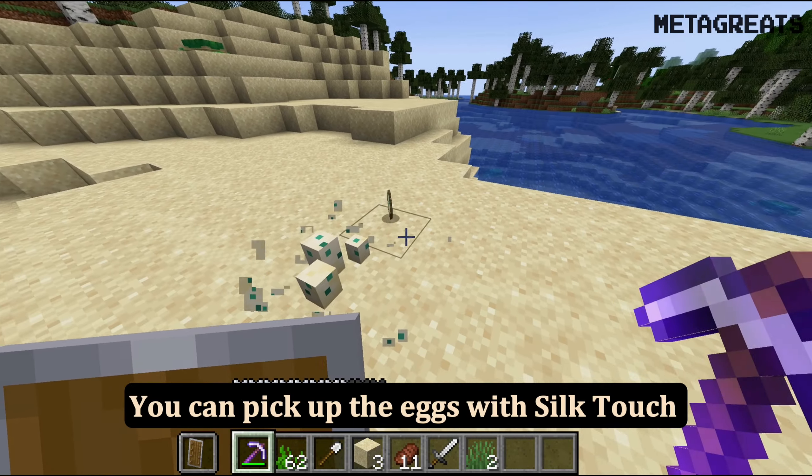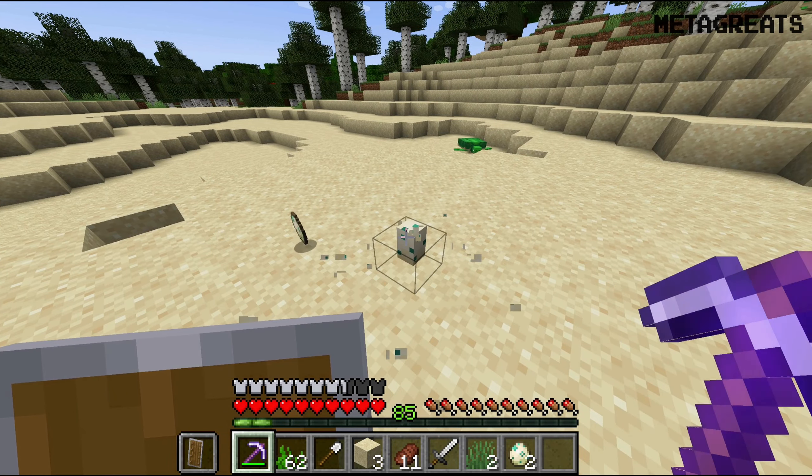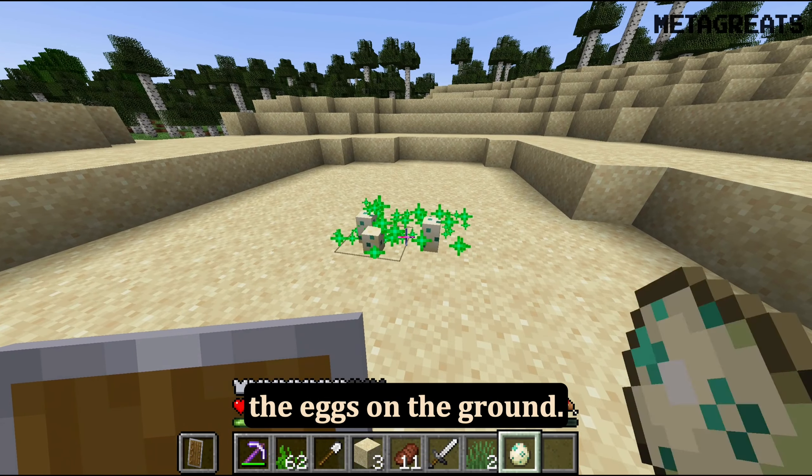You can pick up the eggs with a Silk Touch enchanted pickaxe. With eggs in hand, press right-click to place the eggs on the ground.